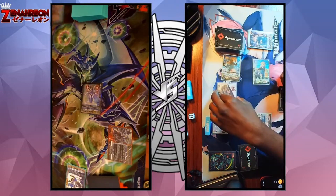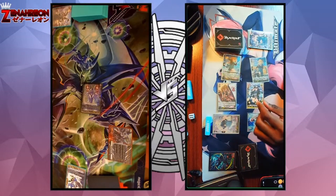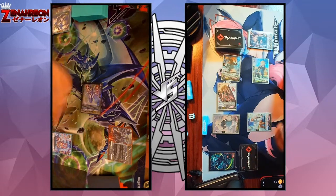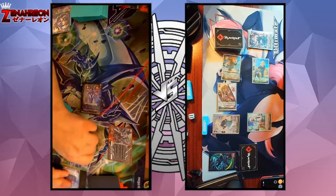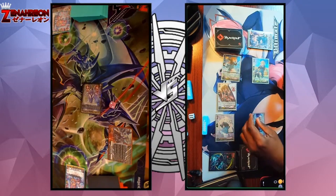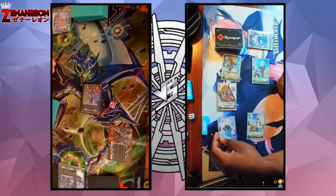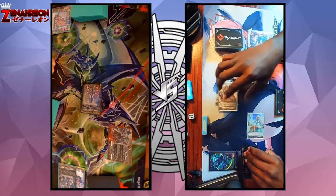And this is 10 to the Vanguard, no guard. Drive check: critical trigger, crit to Vanguard and power to rear. Heal trigger, power — I do recover one. This is 38. I will take damage, check no trigger. And with the grade two skill at the end of battle she was boosted: if I played an order this turn, I'll put her into soul and counter charge one.